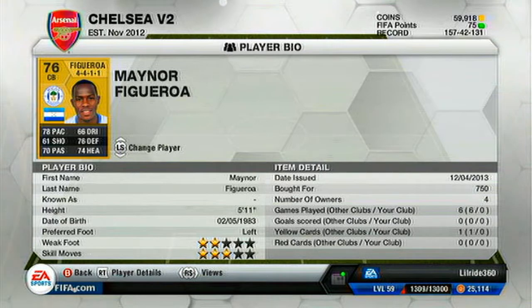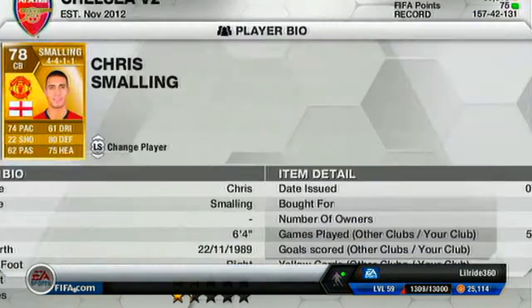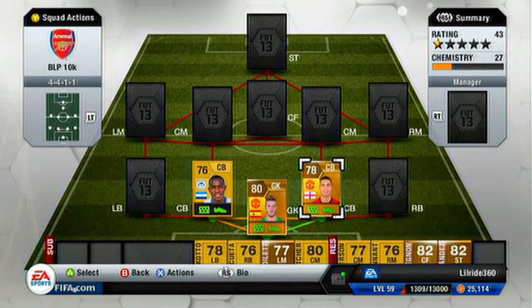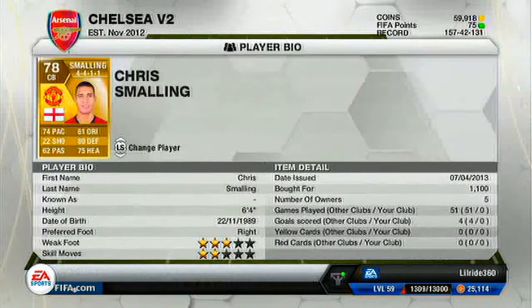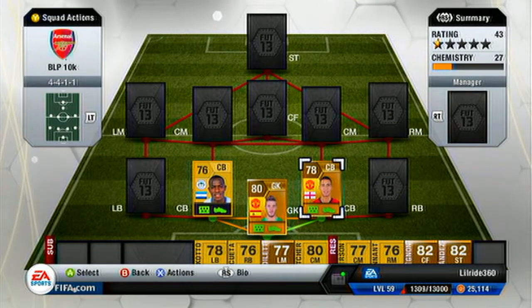Next to Figueroa I had to put Smolin in. Smolin is another gem that's not really used a lot. He's 6'4" and obviously his heading is going to be brilliant. His defense is 80 — that's really high for a 78-rated player — and his pace is 74, which is remarkable for a 6'4" guy. I've noticed these two have been a great match together because I play this whole one-tall-one-short, one-attack-one-defense kind of thing.